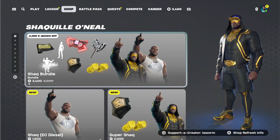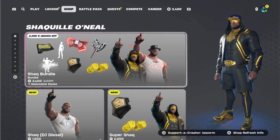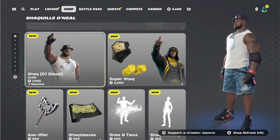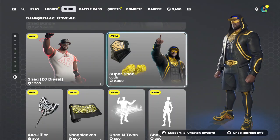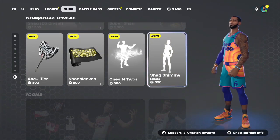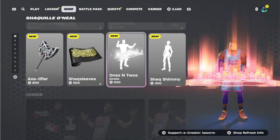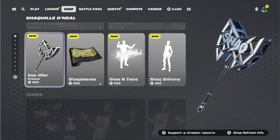Back to the bundle — if you want to buy this you can spend 3,400 V-Bucks on the complete bundle, or you can buy items individually. Shaq DJ Diesel is 1,500 V-Bucks. Super Shaq is 2,000 V-Bucks and comes with a back bling and a pickaxe. The Shaq Shimmy emote is 300 V-Bucks, the 1's and 2's emote is 500 V-Bucks, the Shaq Sleeves wrap is 500 V-Bucks and it's animated, and the Axe Liver pickaxe is 800 V-Bucks.